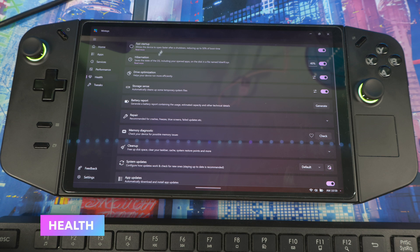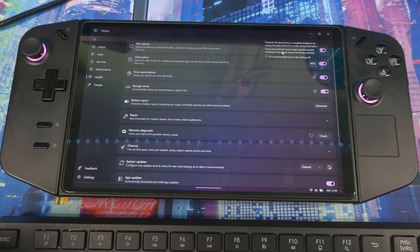In the Help section, Fast Startup keeps the system booting quickly by saving the OS state using hibernation — leave it on if you want to get back into your game fast. Hibernation is up to you. Device Optimization helps your device run tasks more efficiently, so leave that on. Storage Sense automatically cleans up temporary files and keeps your system clean every few days or weeks depending on your settings.